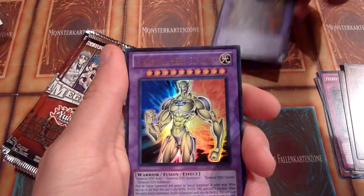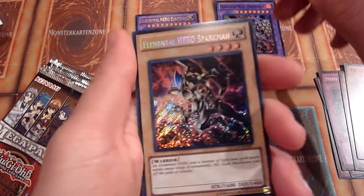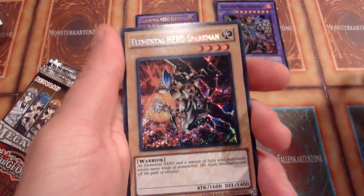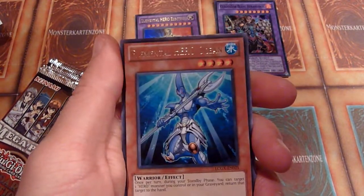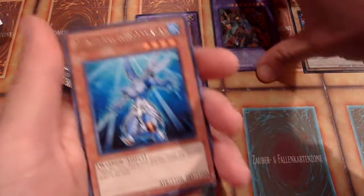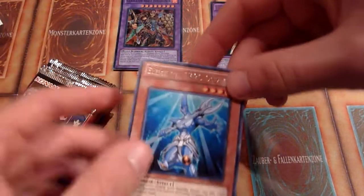Heraklinos, Electrum — okay. Sparkman Alternate Art, that's nice. I think I have two of Avian in Alternate Art but not Sparkman, so that's a new one. And Ocean.